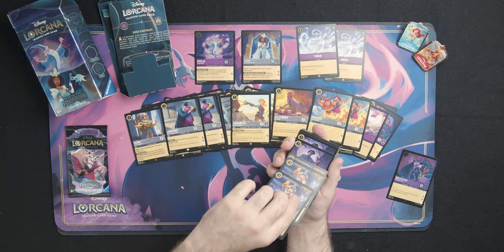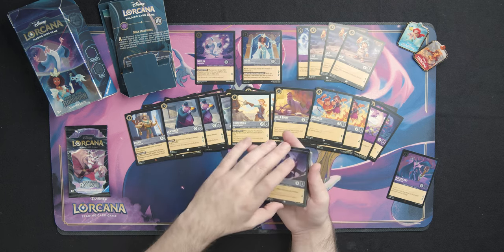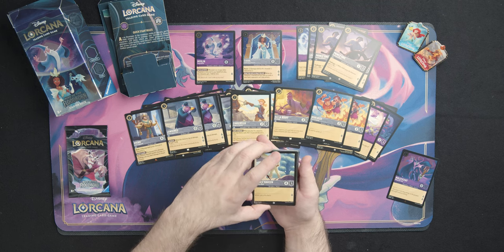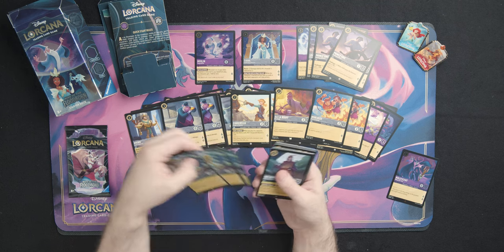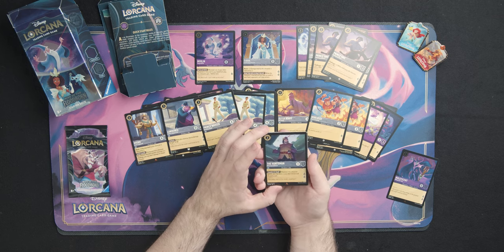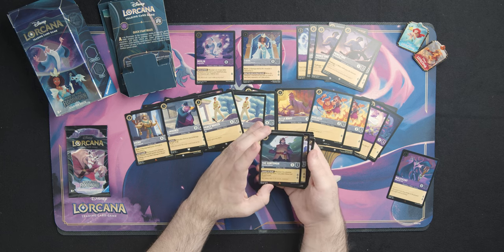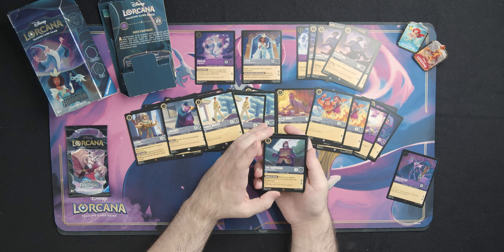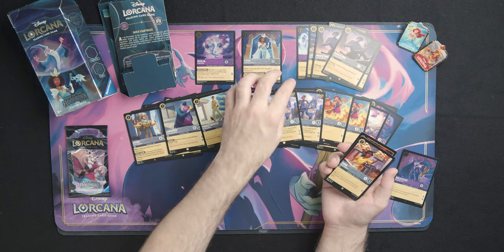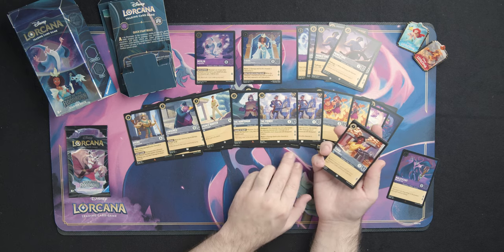We've got a bunch more cards straight from set one. We've got three Galactic Lilos which are just filler cards with high strength. We've got two Prince Eric cards with Challenger on him. Back to Rise of the Floodborn cards we have Prince Naveen — a lot of these Steel cards are just kind of filling out spots without unique abilities. Our next rare card is the Huntsman — whenever this character quests you draw a card and then choose and discard a card, similar to an ability we saw earlier with Cinderella but triggers on quest rather than when you play him. Up next we've got the Prince who gives us some Bodyguards in our Steel deck — he has Resist plus one and gets two lore, a great card to have out to tank some damage and get you lore.